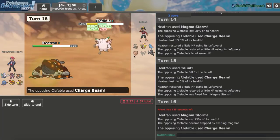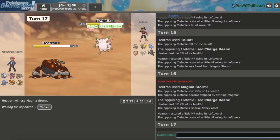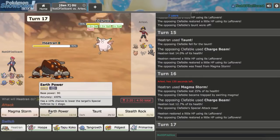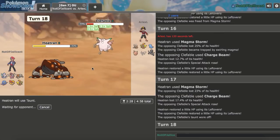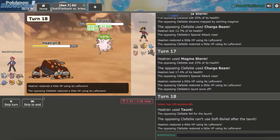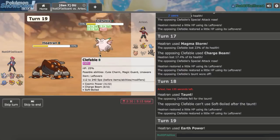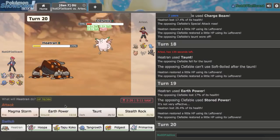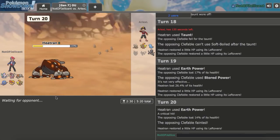I think Necrozma outspeeds me by one base point. There's another Special Attack raise for him finally — took him long enough. I start clicking Earth Power. He goes for Stored Power, does a decent amount. He's trapped in here, but I didn't Magma Storm him — let's just Earth Power. He's just going to throw out Clefable. We're able to 1v1 that with Heatran, and that's all I really needed Heatran for.